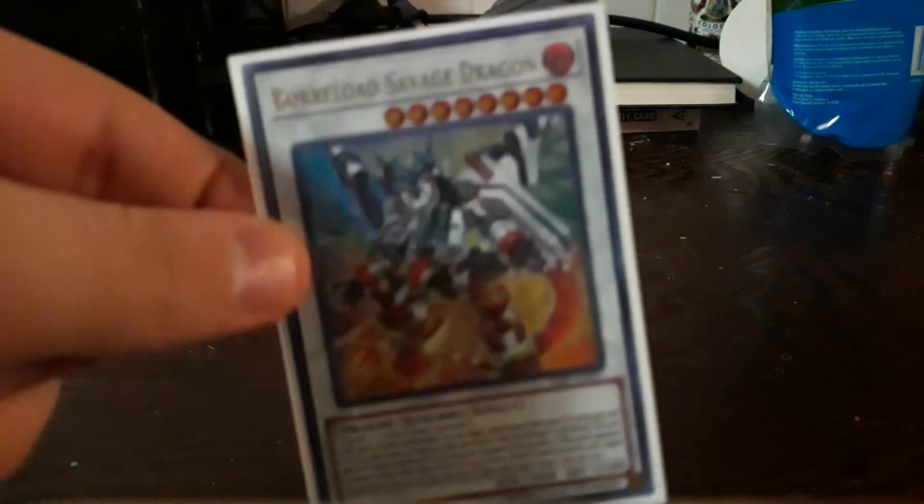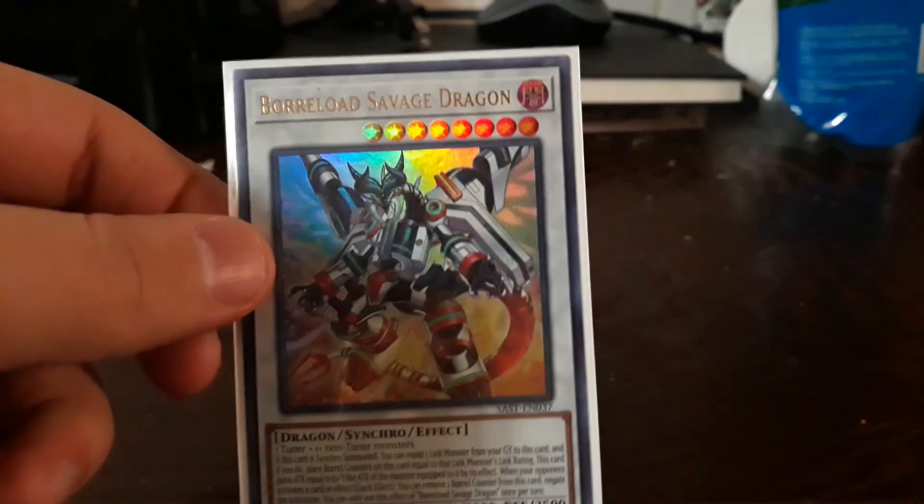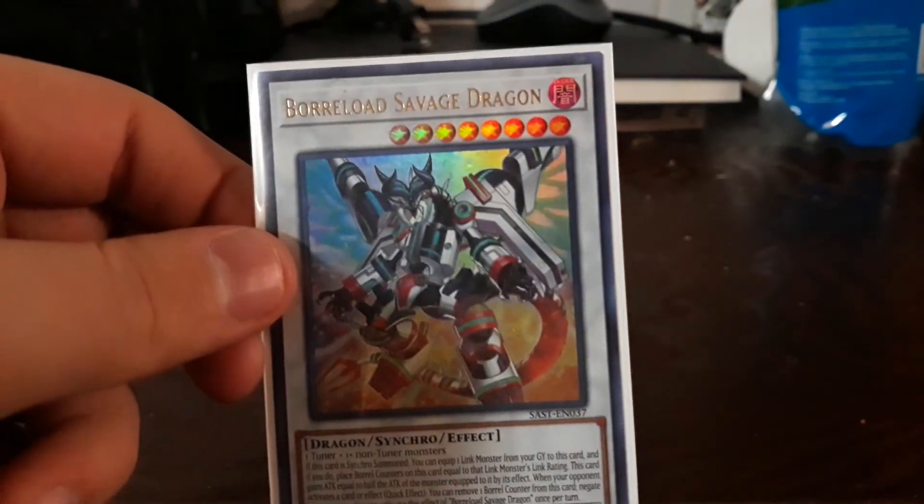A pricey negation card — Borreload Savage — which is fun to start. Your link monster in the grave gains four counters and half its attack as its own attack.